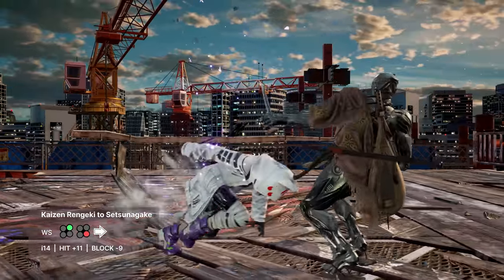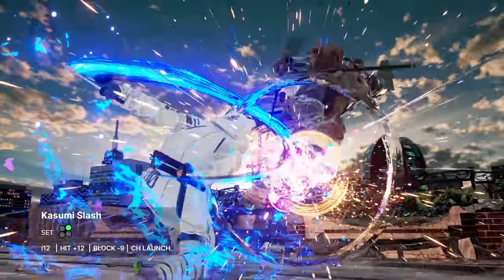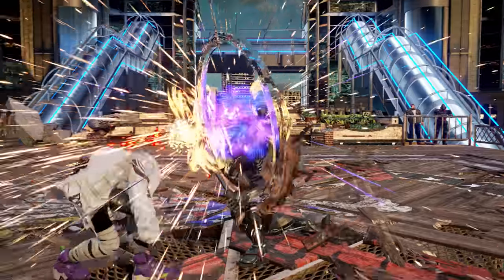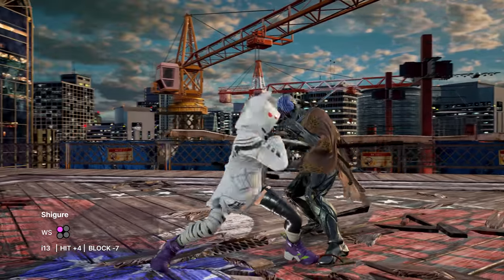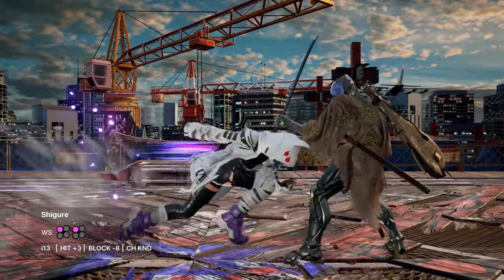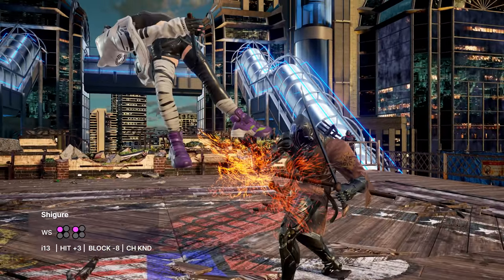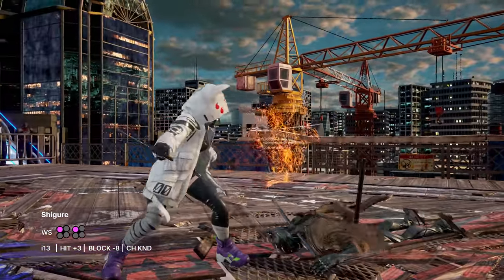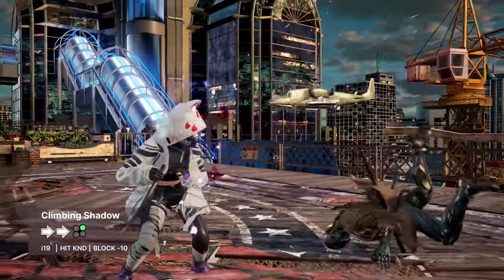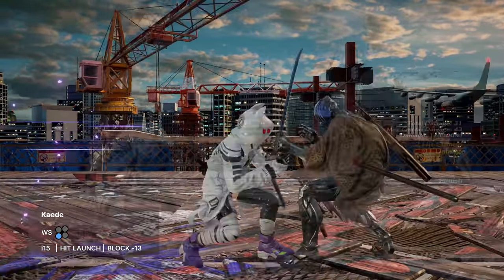Kaizen Rengeki can itself be cancelled into Setsunagake, and on hit this makes Kasumi Slash uninterruptible. Most options from Setsunagake will lose to sidewalk right, but a good way to keep steppers and crouches in check is the first hit of Shigure. While the full string is a safe natural mid-mid, the second hit tends to awkwardly whiff against sidewalk right, opening her up to punishment. If the opponent tries to mash in between, it will knock down or counter-hit, guaranteeing a free climbing shadow. For a higher commitment mid from crouch, Kaede is your standard unsafe launcher.